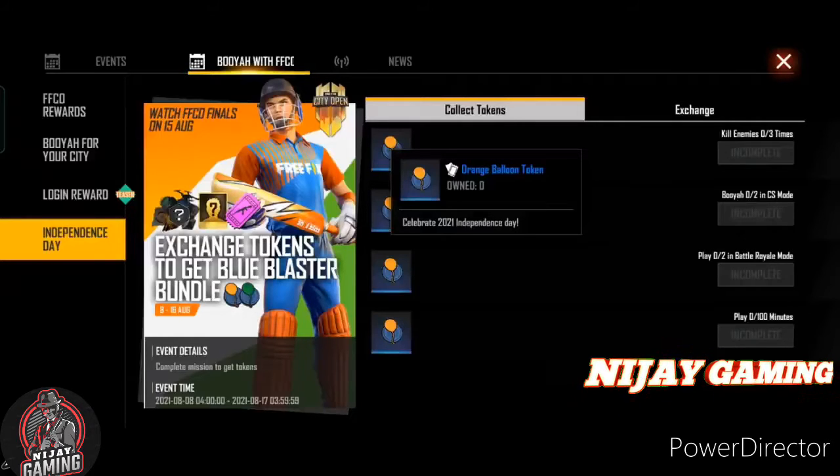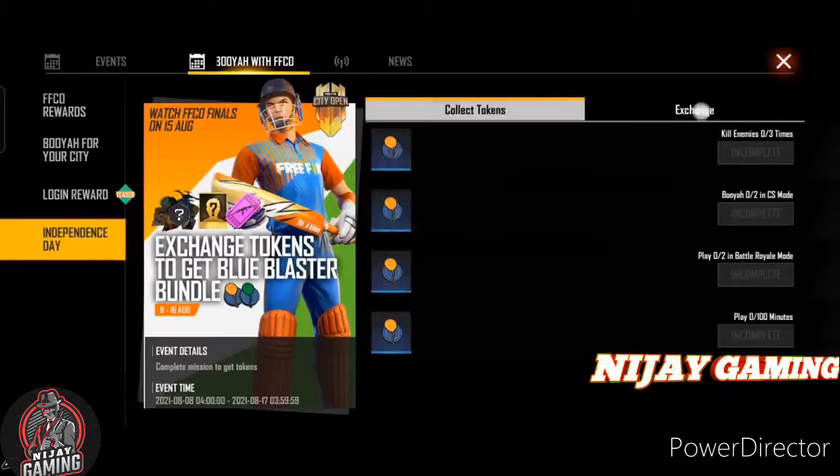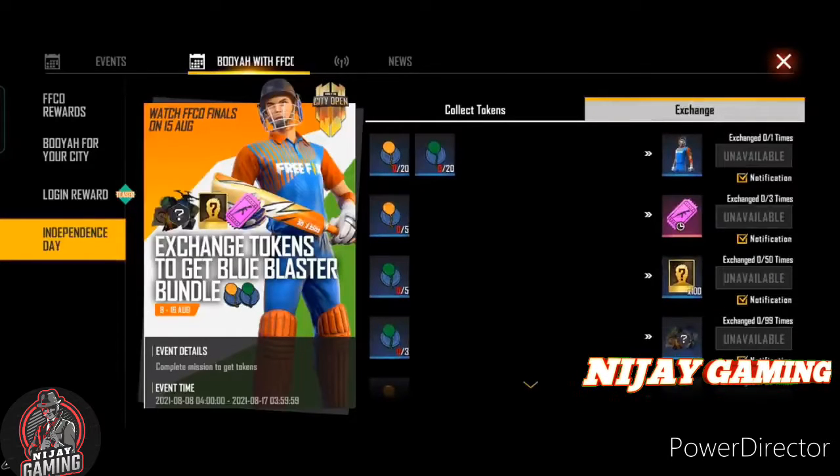Then you have a daily mission. You can kill 4 tokens. If you have a token, you can exchange it in the game.